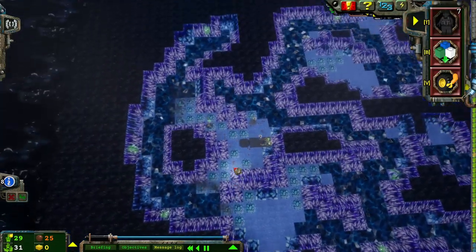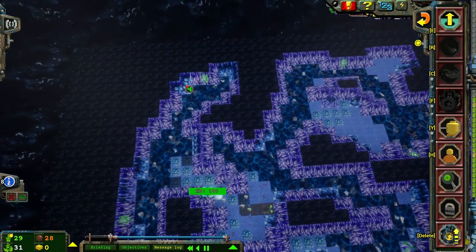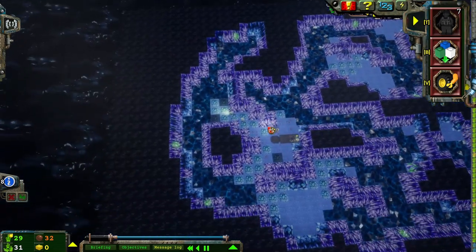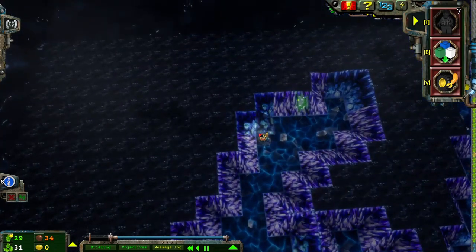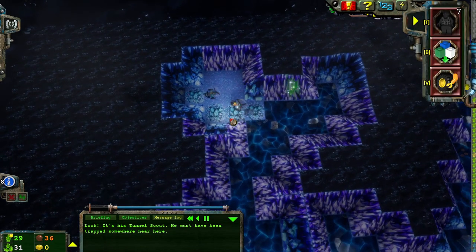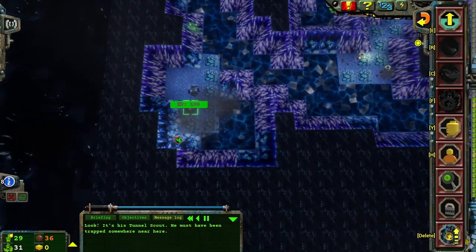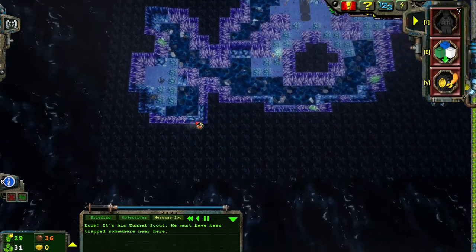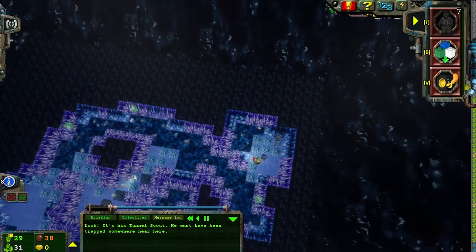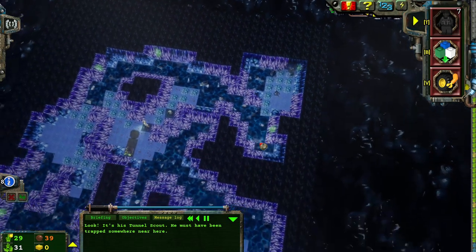There we go. Now we're cooking with gas. Where did I throw my Tunnel Scout? I threw him over here. I want to say it's back over here is where he actually is. At this level it's really easy, it's just a little bit of a time sink. I do kind of like it though, because there's not a shitload of monsters trying to kill me. I'm a big fan of a shitload of monsters not trying to kill me.